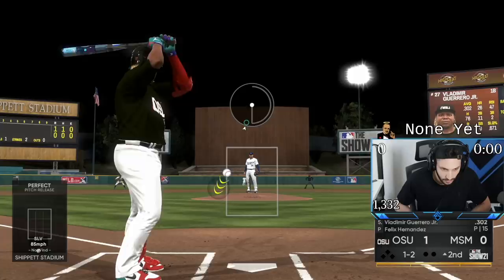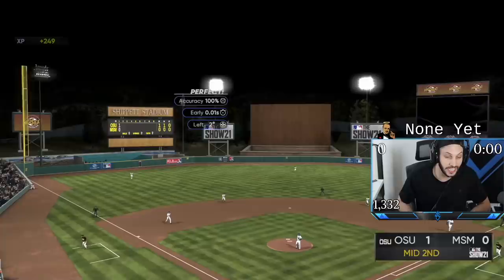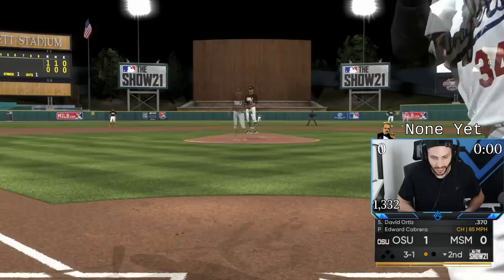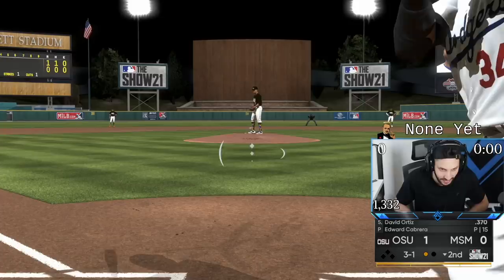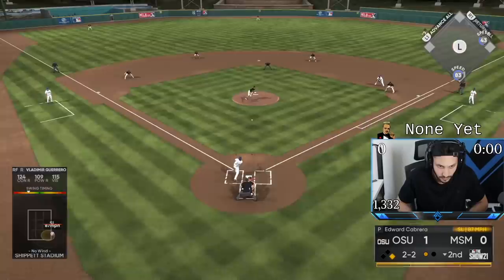We gotta throw it inside and jam him — that's a good pitch. We just gotta keep dotting. That was a good inning from Felix; we just gotta settle down at the plate and start hitting moonshots. Poppy on a 3-1 count — Poppy has been insane for me recently. There we go, Poppy! God, Poppy's so cute.